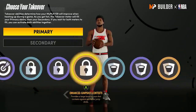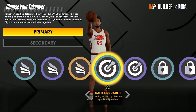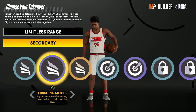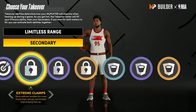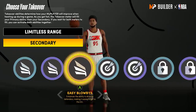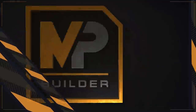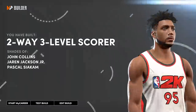For takeovers I unlock slashing, sharp, lock, and rim protector. I'm going to pick Limitless Threes first so I can shoot easily. For the second takeover, since this build has a high ball handle and can take people off the dribble, you should go with either Finishing Moves for easy contact dunks, Easy Blow Bys, or one of the lock takeovers — Extreme Clamps or Paint Intimidation. I'm going to go with Paint Intimidation. The result is a two-way three-level scorer — absolutely godlike, comparable to John Collins, Jaren Jackson Jr., and Pascal Siakam.